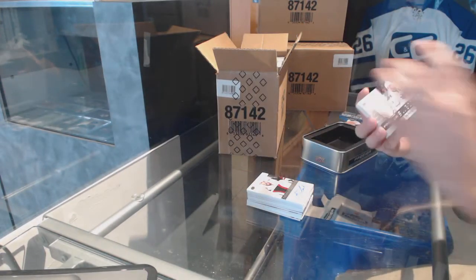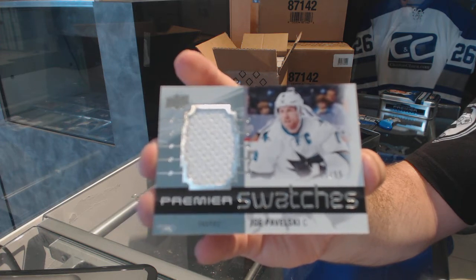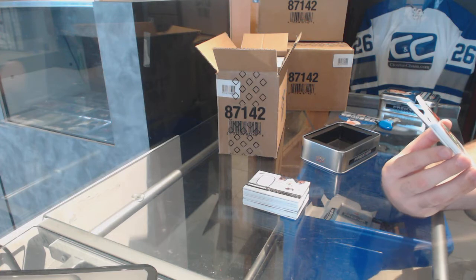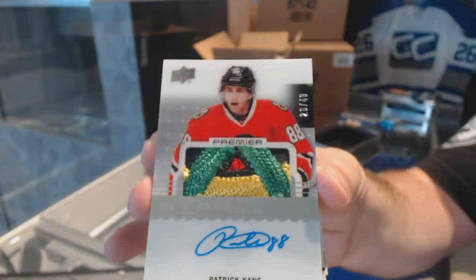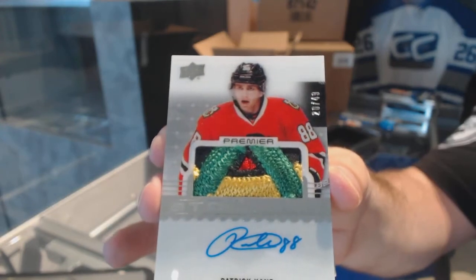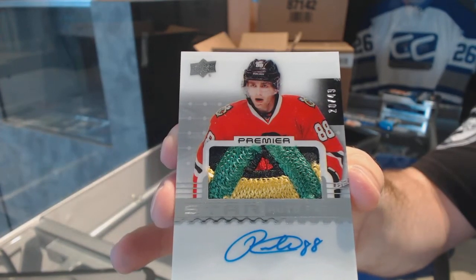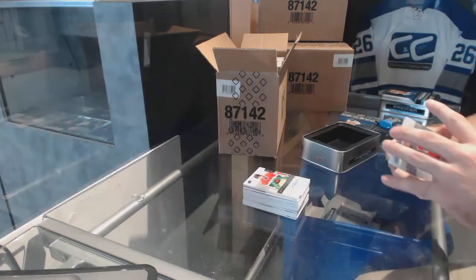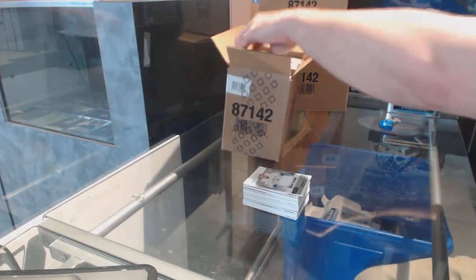We've got a Premier Swatches, number 299, Joe Pavelski. Oh my god, that is filthy — number 249, a Star Auto Patch, Patrick Kane. That is absolutely filthy. Star Auto Patch, Patrick Kane. We've got a Base Rookie Jersey, Anthony Mantha. A Base Jersey to 199, Louis Erickson. Wow — I would presume that's got to be the hit of the case, but I guess we'll find out.